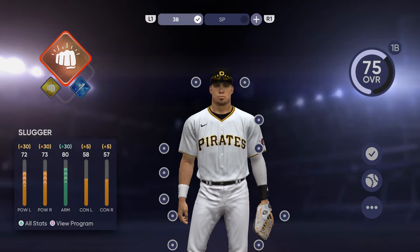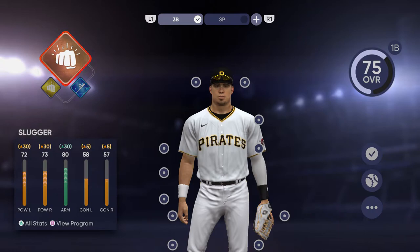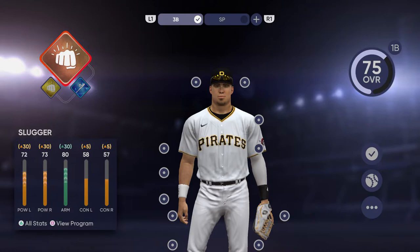One thing I didn't understand when I first started is that you can create multiple loadouts and select them in-game depending on what you're doing. If you're doing a two-way player, have one hitting loadout and one pitching loadout. The mistake I made was having one loadout I tried to use for both my third baseman and my starting pitcher, and that creates issues — you're not going to get the most out of your player at the plate, on the mound, or in the field. You're going to get better specialized core stats when you do this separately.